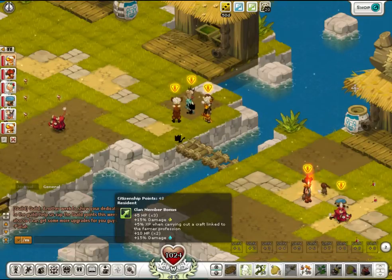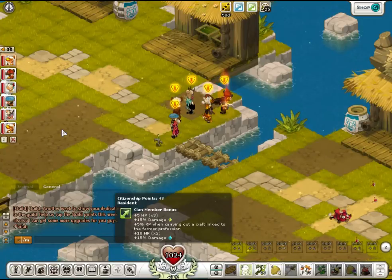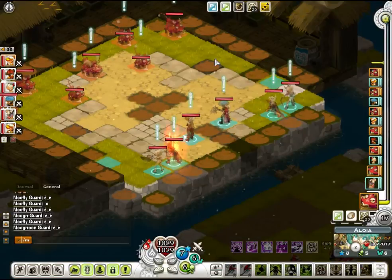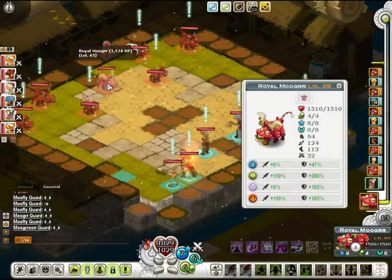Okay, so here we go — this would be the first room. Now I will play through all the other rooms and then show you the boss fight later on. Alright, this is the boss room of this dungeon. As you can see, the boss is right here.